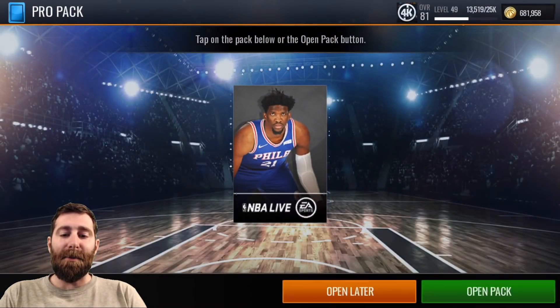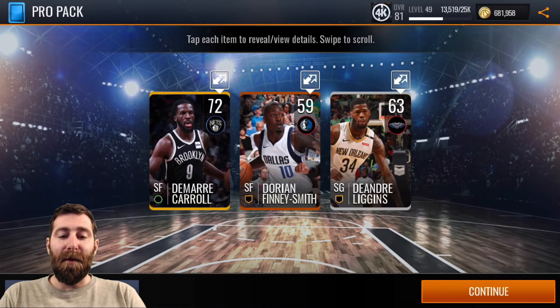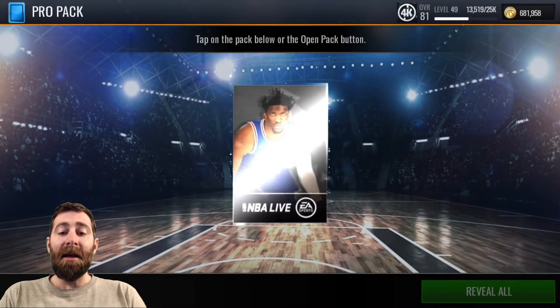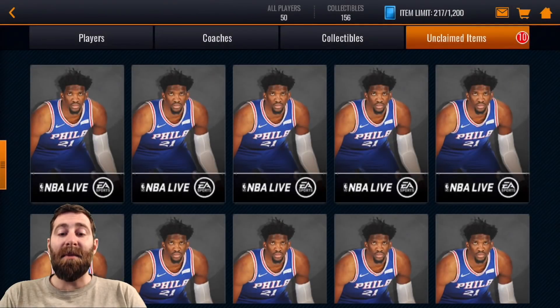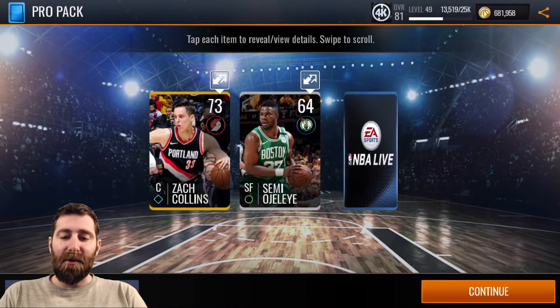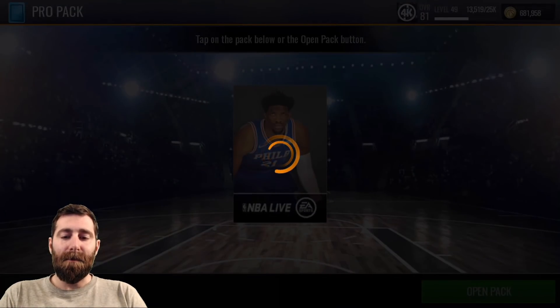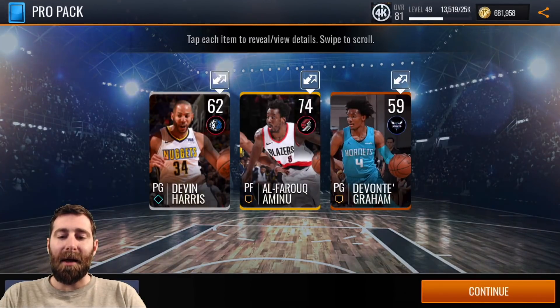I do have a few pro packs to rip through this episode, so let's jump in there and see if we can pull an elite — that would be awesome. Haven't done a pro pack opening in a little while. We start off with Damari Carroll in that one. Any gold that's 75 or higher is an absolute win, and obviously an elite is fire. Jeremy Grant in that second pack — a couple of reasonable golds, nothing crazy yet. I think I've got about 11 or 12 packs all up. We get Zach Collins in that one, nine packs left.